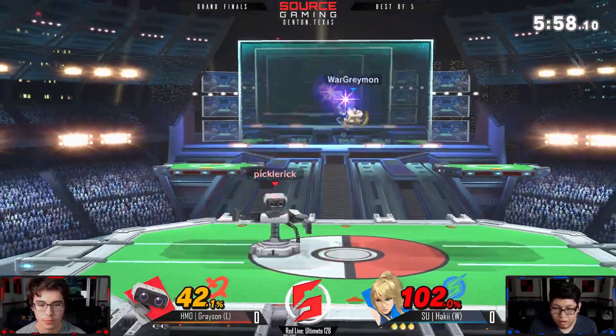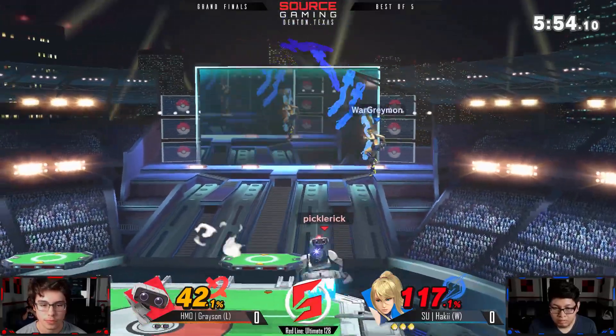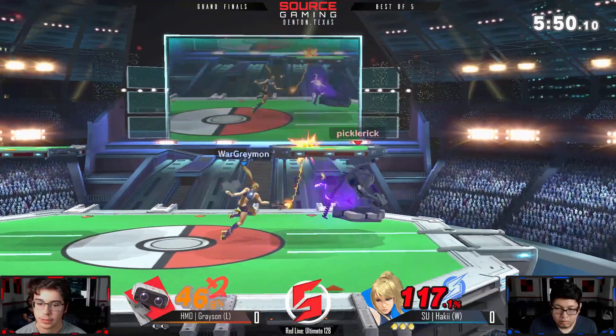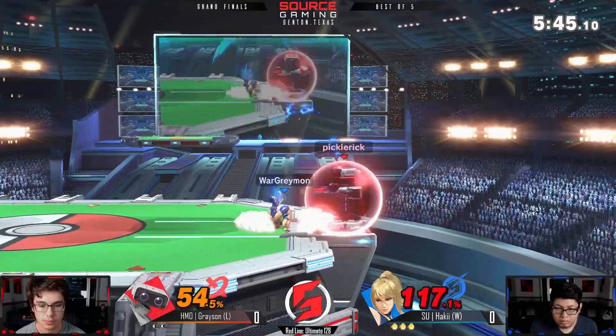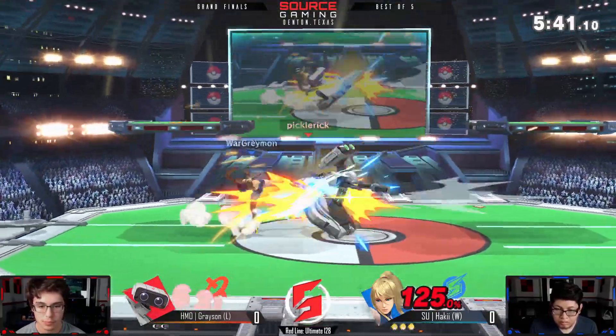Only 70% behind, and again ZSS is pretty light — not undoable for Grayson to take the stock here. I think it's like a solid down throw to up-tilt and then up-air at 50% can catch it for sure, or a raw side-B maybe near the ledge.